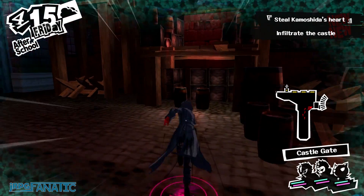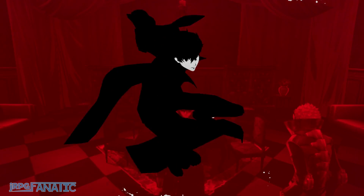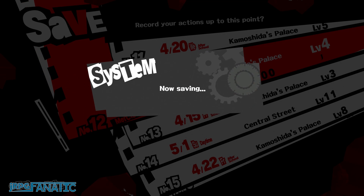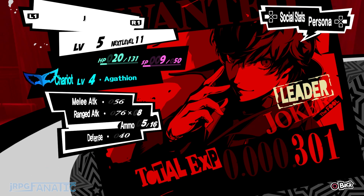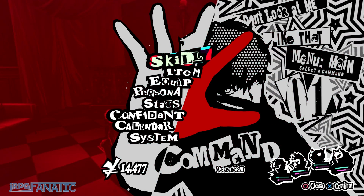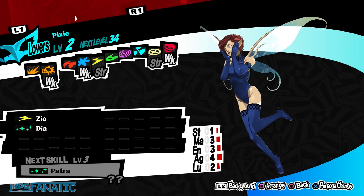April 15th will be the next visit and will allow you more freedom to grind. When you visit the safe room, you can perform a save load here to have the shadows respawn after killing them all. At the end of this run, you should be level 5 and have gained around 15,000 yen. You should have also gained two new personas which are Jack O'Lantern and Pixie.